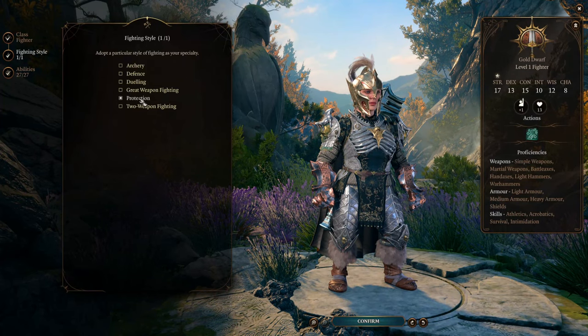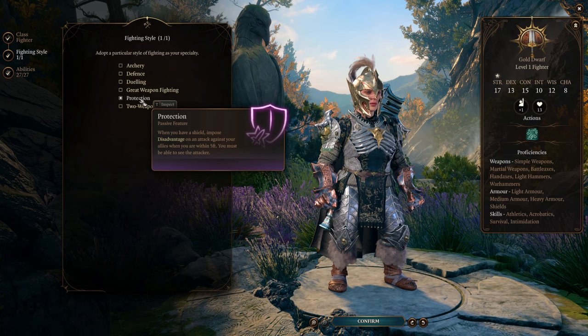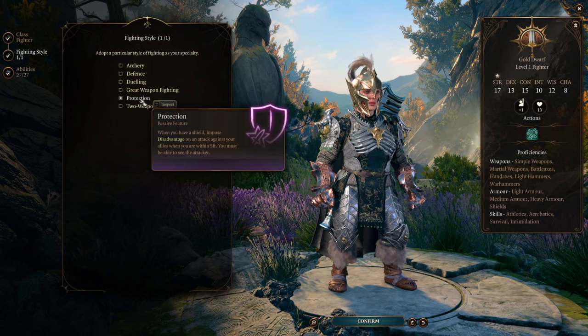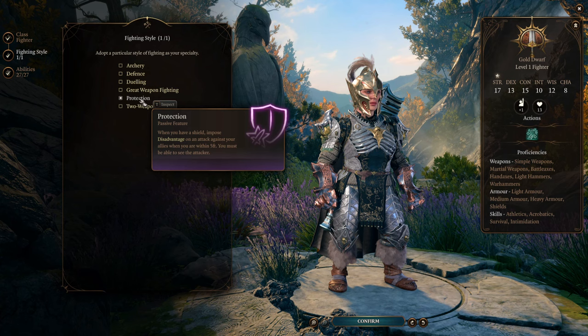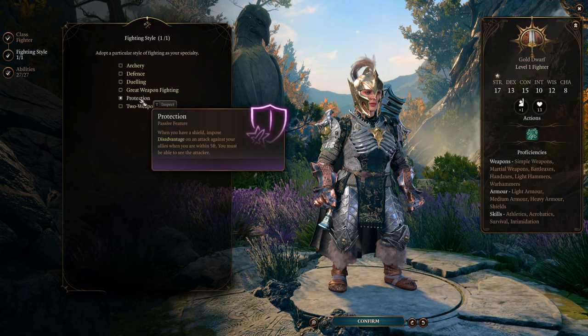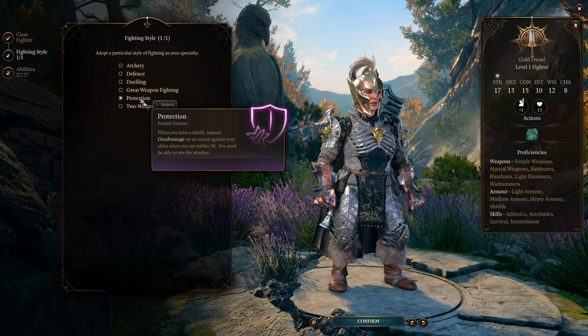Today I'm going to talk about the Protection fighting style that very few players use, although it can be pretty good on a defensive character. The first thing to know is that it's a reaction, so you'll only be able to use it once per turn. Also, you need to have a shield and you need to be within 5 feet of an ally.